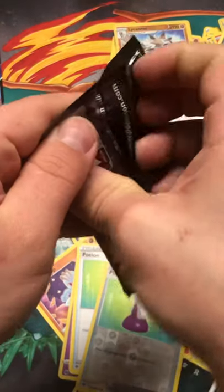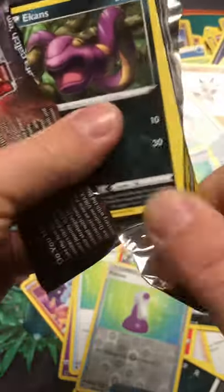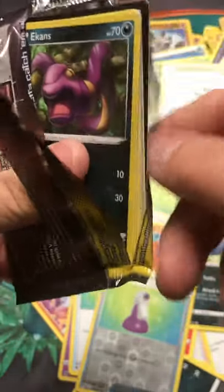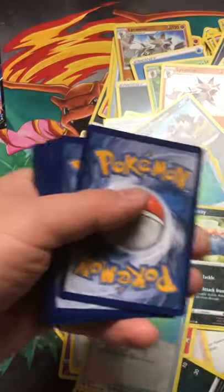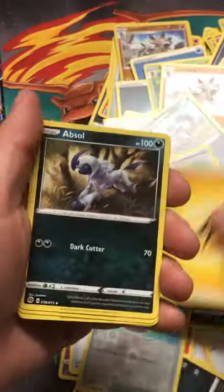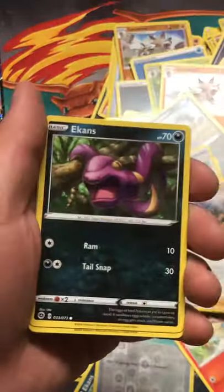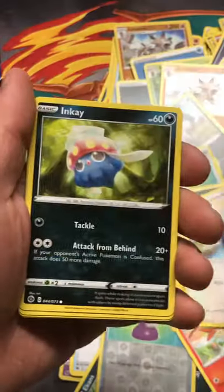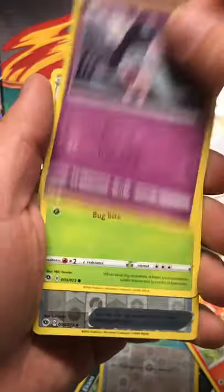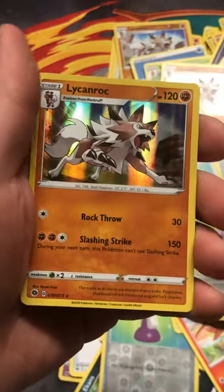Last pack. That opened up really quick — must not be anything good in it. Leaf Energy, Lightning, Absol, Victini, Sonya, Ekans, Swablu, Inkay, Hadarna, Kakuna — Reverse Hollow Hyper Potion, Rare is Lucario holographic.